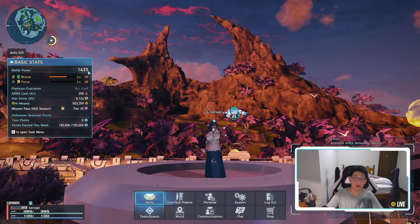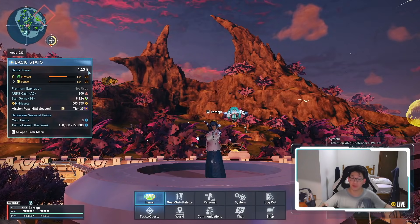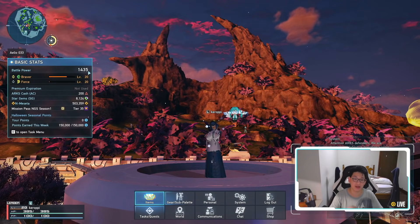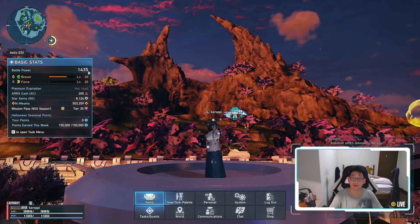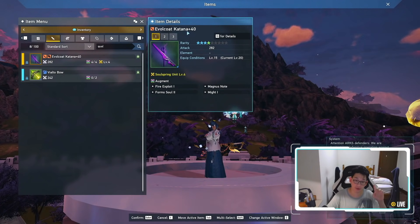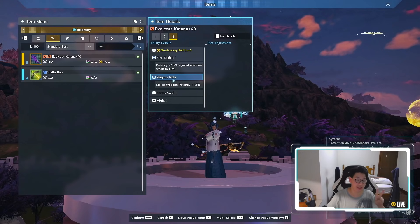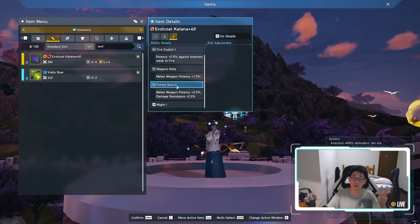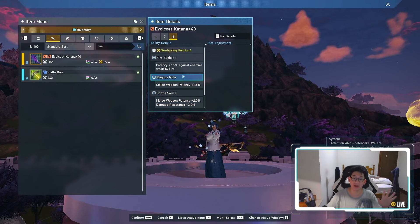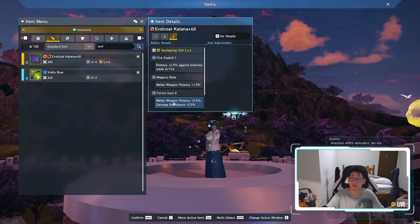So let me show you what I did to get 1435 battle power on my ship 1 character. I literally spent less than 500,000 meseta — that is less than one week's worth of weeklies. It's super duper cheap, and if you're still struggling with meseta, don't forget the event shop has 700,000 meseta which you can pick up by just using the event currency, changing it to the alpha reactors and selling off the alpha reactors. So the first weapon is the evil coat katana — I literally bought this off the market for 1,000 meseta and all of these augments I farmed for. Fire exploit drops from any seasonal enemy. Magnus note only drops in Mount Magnus — so you just go there for like 30 minutes and you'll be fine. Formsoul 2 drops from any doll and gives 2% melee potency. Might 1 drops from anything in the exploration zones.